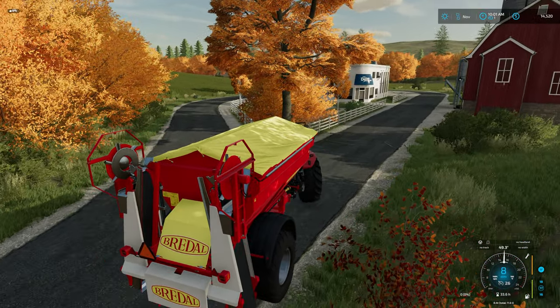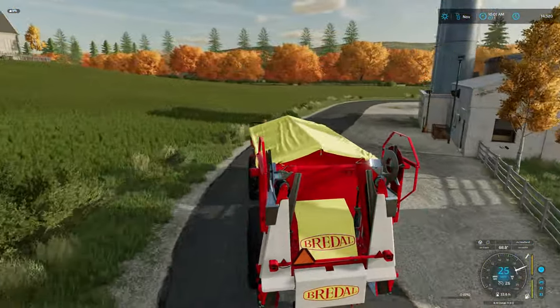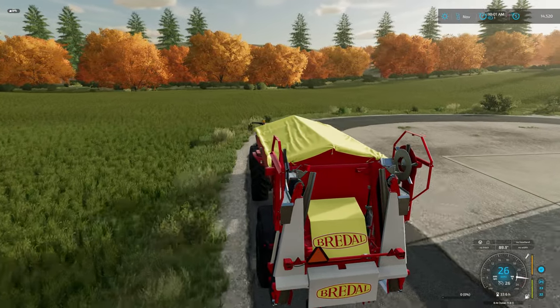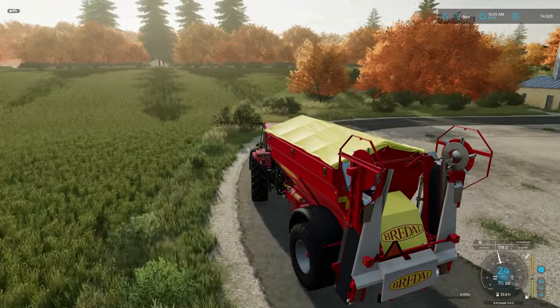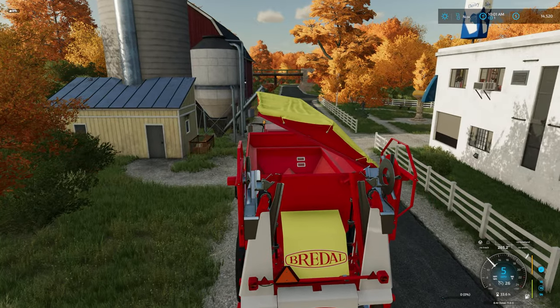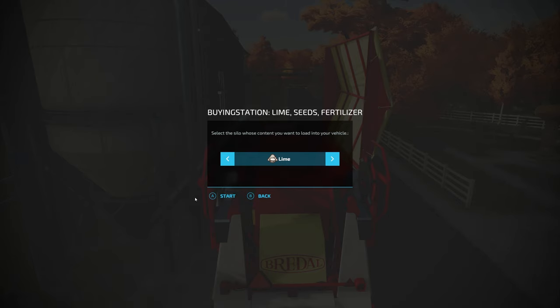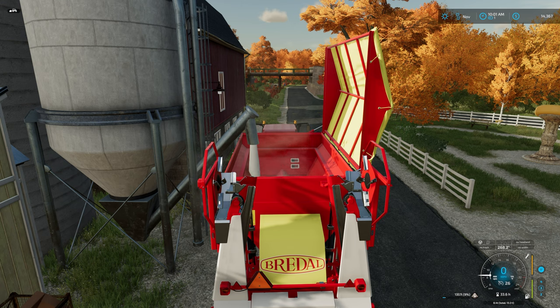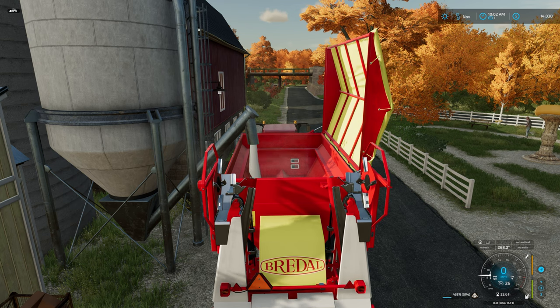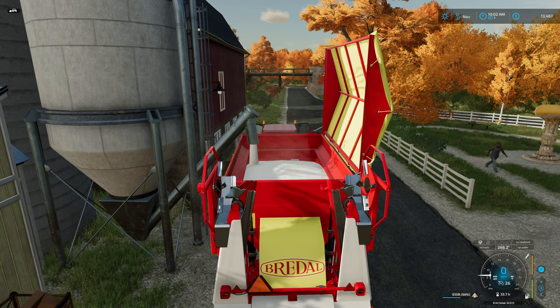We'll swing around here to the left so we can come underneath the auger pipe. There's a dairy sale point down here and another field, and right here beside this little barn we have a bulk fuel location. I'm going to get some lime - I don't know how much it'll take, I'm just going to fill this thing up. It was about two thousand dollars to lease the spreader; I didn't want to buy one just yet.